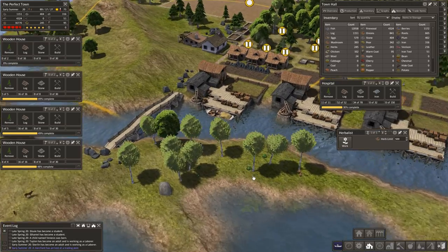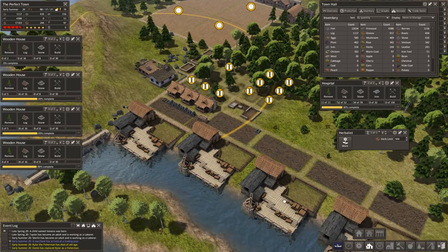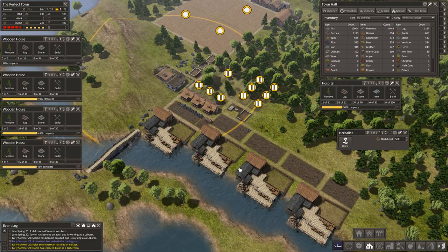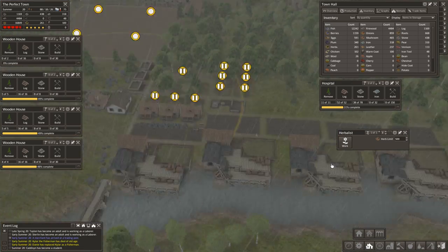Anything after that, food variety-wise, is just nice. But my main goal is to produce a lot of wheat, a lot of beans, a lot of apples, and a lot of fish — that'll keep everybody healthy as well as happy. Everything else is just for flavor and because it looks nice.